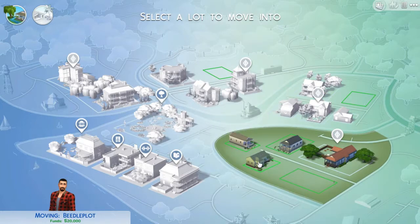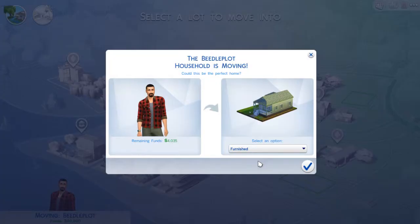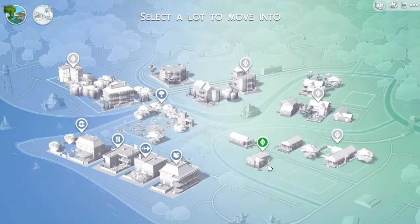So I guess we'll just go for that one then, as it suggests. We want it furnished because you want some basic furniture in the house. And so here we go.